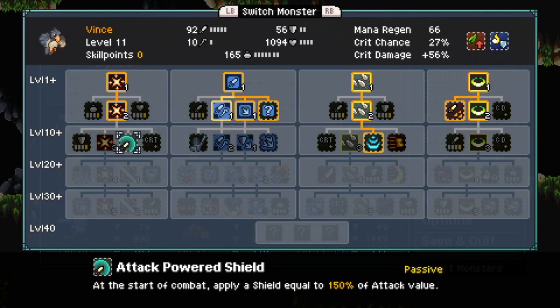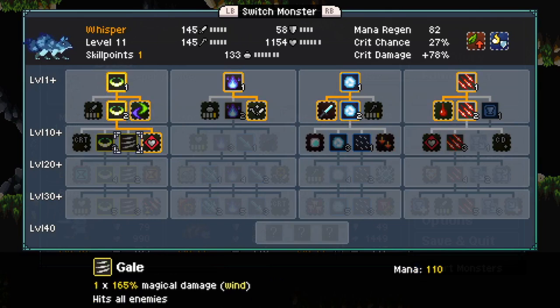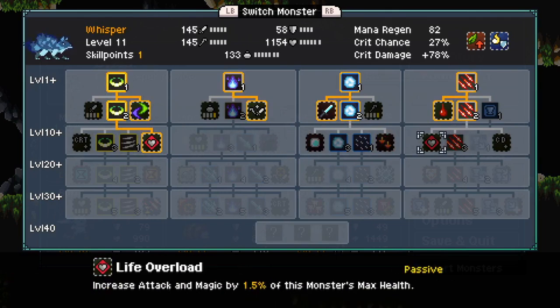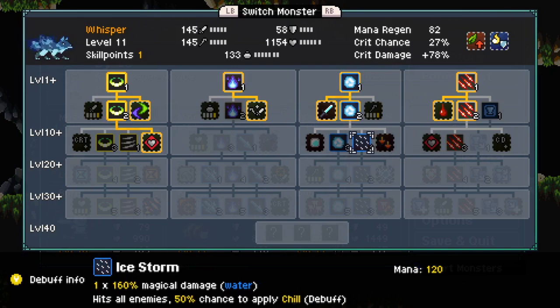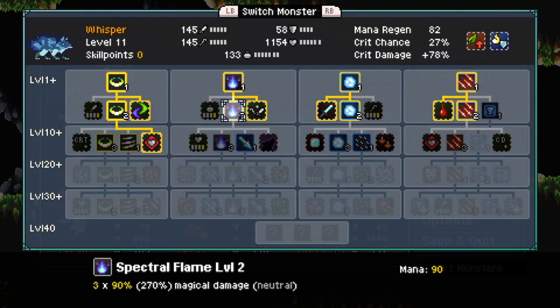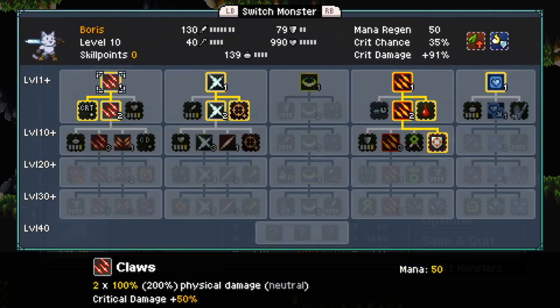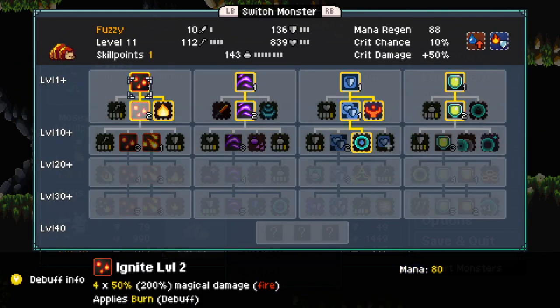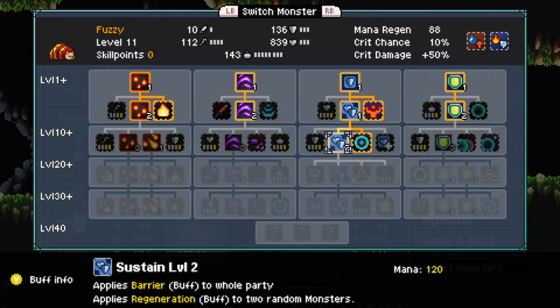Let's do Power. We have a second Life Overload if we want it, but I think I'll save it. Let's do Spectral Flame level two. Sustain level two.